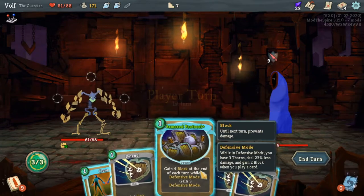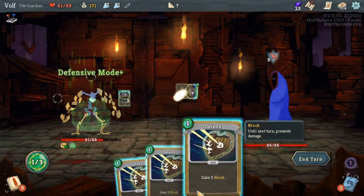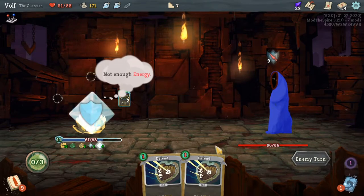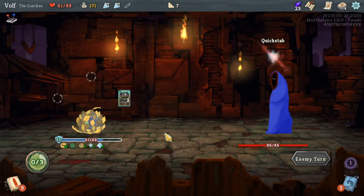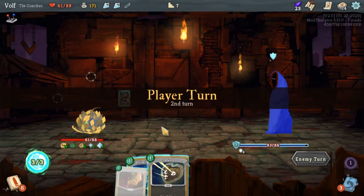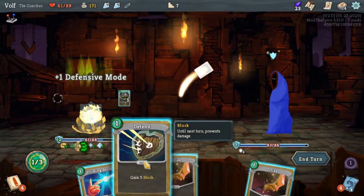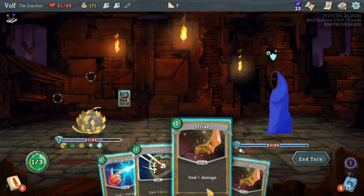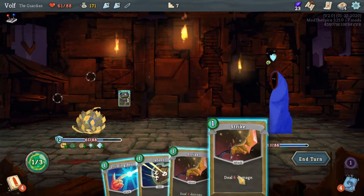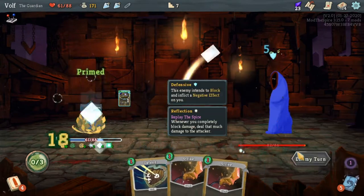Spooky ghost — we met him last time. I just want a whole bunch of thorn abilities now that I think about it, just a whole bunch of them. So with this stack — okay yeah, that gives me more block or defensive. Let's use this and start getting that up.